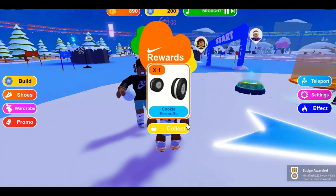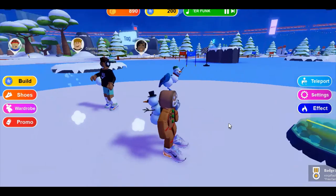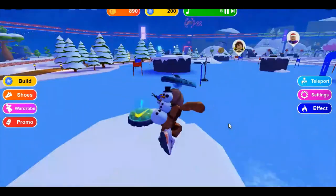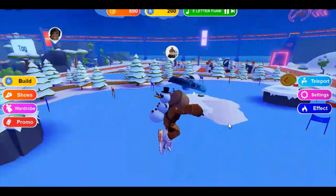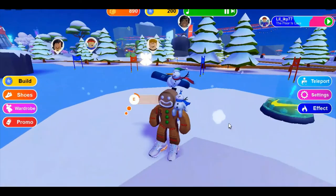Hold it and then you get the Cookie Earmuffs — just hit collect, and that's all you have to do to get the free item. If you want to do the obstacle course you can, but that's not how you get the free item. It's just talking to that person — that's basically all you do.